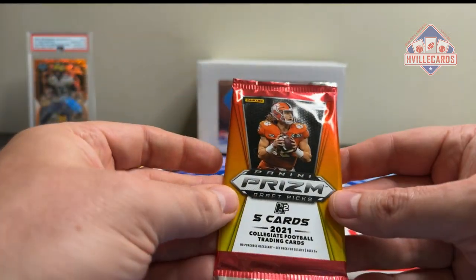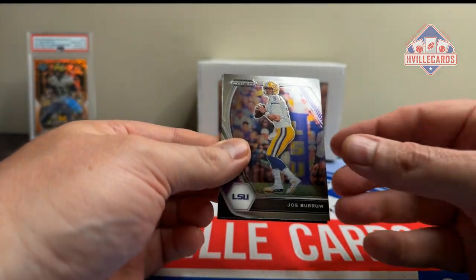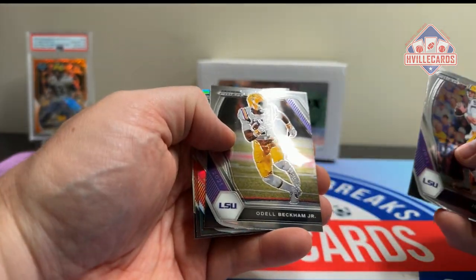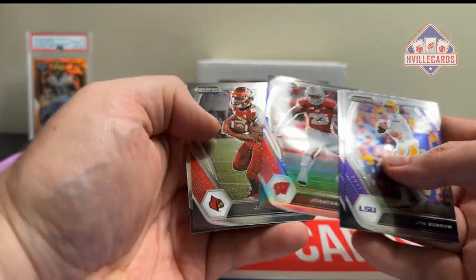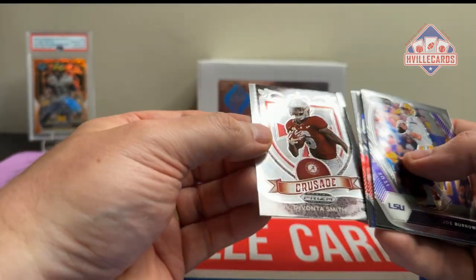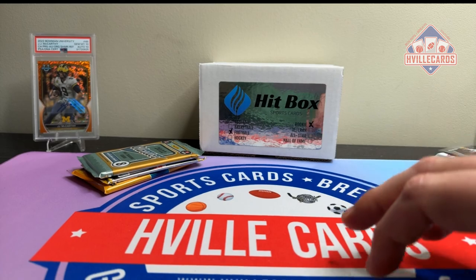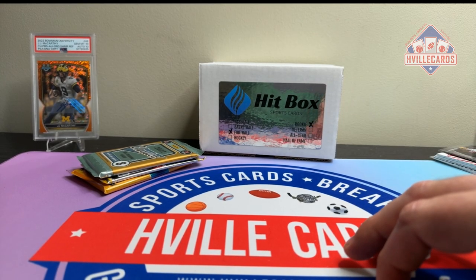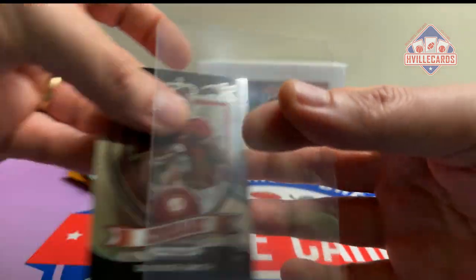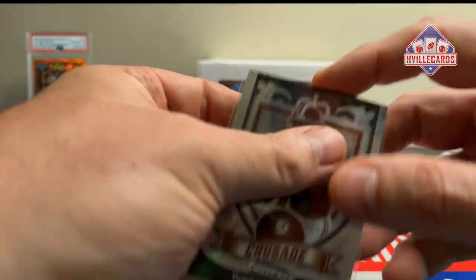Next pack is the 21 Prism H2 — I don't know what you can get in here. Alright: Joe Burrow, Odell, Jonathan Taylor Silver, Javier Hawkins, and a Devonta Smith Crusade. I mean, that is kind of a PC hit. Let's use an EasyGlide because we're all about gliding in easy.